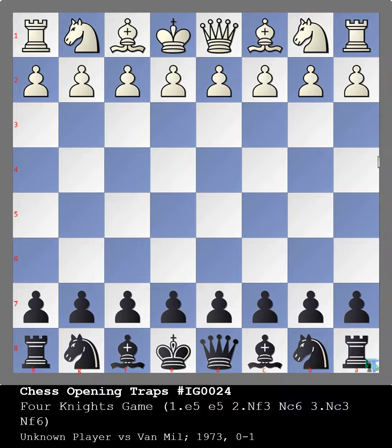Chess opening traps for beginners, number IG 24. This game was played by unknown player versus Van Mill in 1973. Let's start.